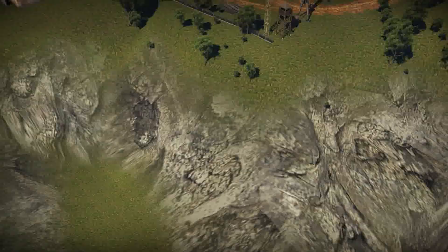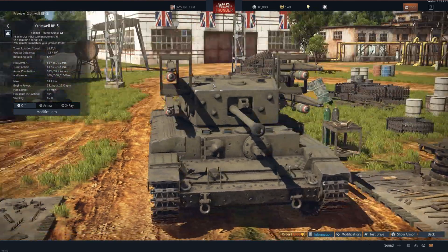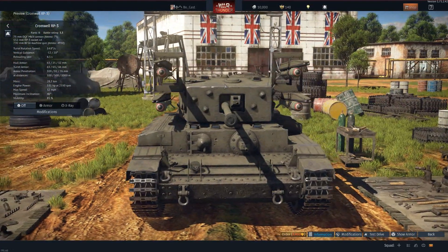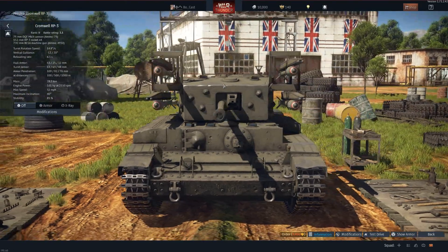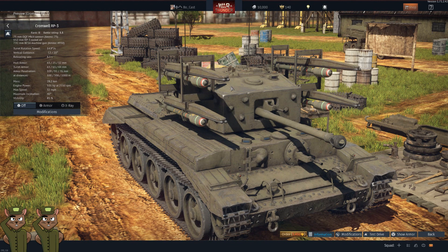Up next we have the Chruchhill RP3. I struggled with how to rate this because if you're running a Churchill lineup, it's nice to have the normal Churchill and this Churchill for a 1-2 package. But this thing costs 3,450 Golden Eagles because it has rockets attached to the side — and you can't aim them. Depending on the ground you're on, the chances of hitting a target are very small. Those RP3s were not known for accuracy when fired from land vehicles; they're fixed to the outer turret and do not move up or down. The other issue is they like to randomly detonate when a shell hits the side of your turret or an artillery shell lands nearby. For that reason I'm going to give it a squirrel rating of two.